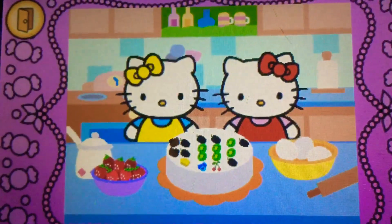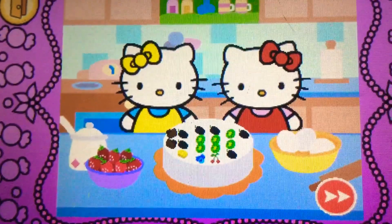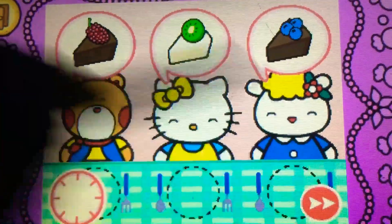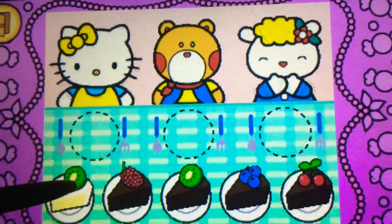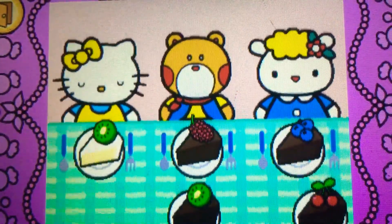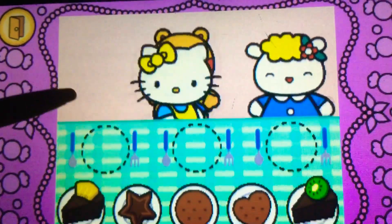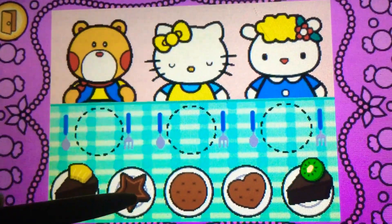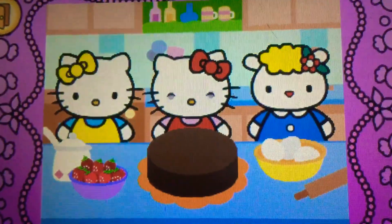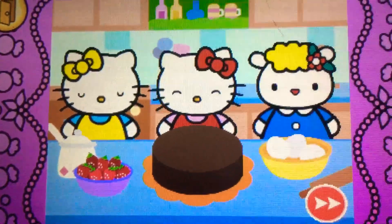Look, Hello Kitty's cake is beautiful! Come on, Hello Kitty wants to share cake with friends. Watch carefully and remember what each guest wants before the time runs out. Drag the correct food or drink to each character. Cool, yum! Hello Kitty and her friends think the food is delicious.